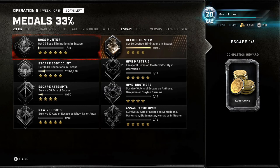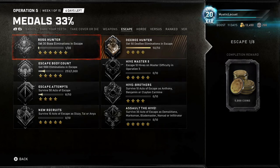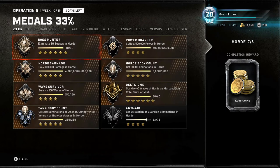Escape 10 Hives on Master difficulty — I'm not even going to attempt that unless I've got a nice group. Escape Attempts: survive 50 acts of Escape — just play the Surge. You can also do Hive Brothers and New Recruits at the same time while doing Escape, and you can also do Assault the Hive simultaneously, along with Demolitions, Marksman, Blademaster, Nomad, and Infiltrator.